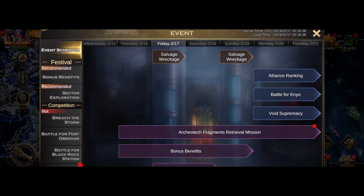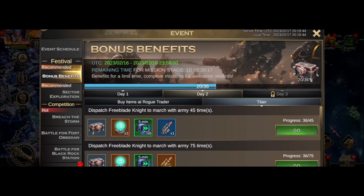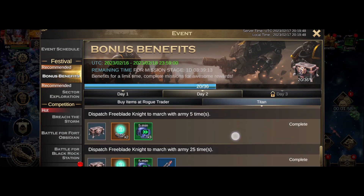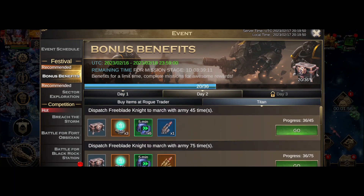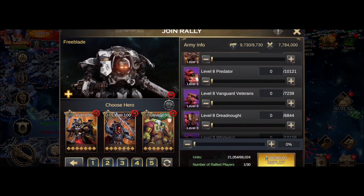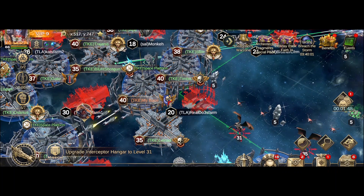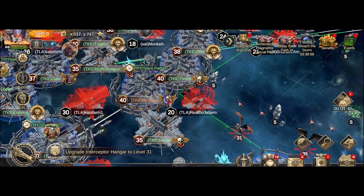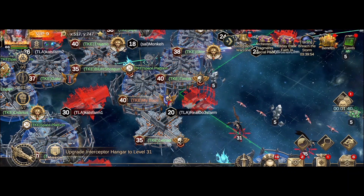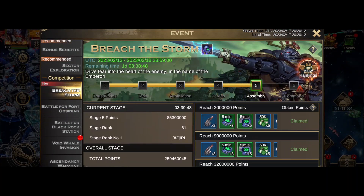That's the bonus benefits done and I cleared the rogue trader. I'm just working my way through the titan now, so I just sit there and send him out. Void wells are up right now — I automatically sent one of my knights; I shouldn't have done that automatically, I should have sent that as a deployment. Never mind, it's part of a rally anyway.